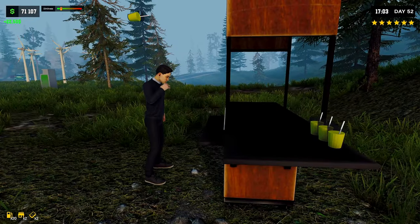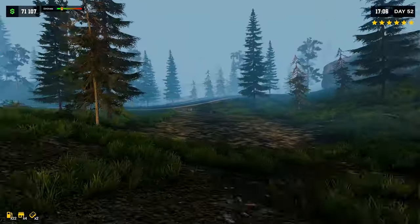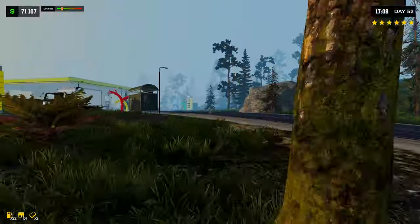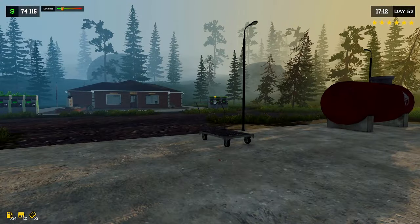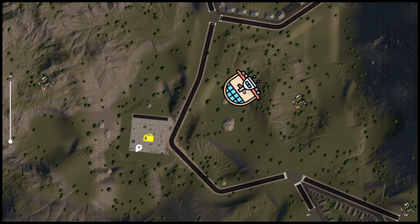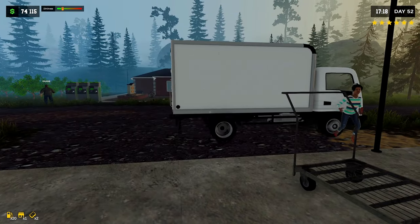Here, have a lemonade - 22 bucks, nice, not too bad. Now, from the patch notes I can see there is a hangar and an airplane. Do we need to build it over there? That's over there, so maybe... well, we'll have to go and check what that is. First I want to just finish up with the water pumps.